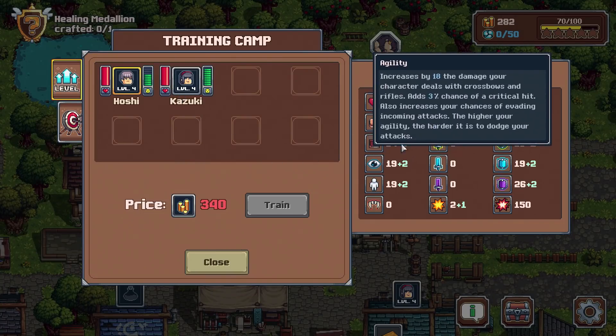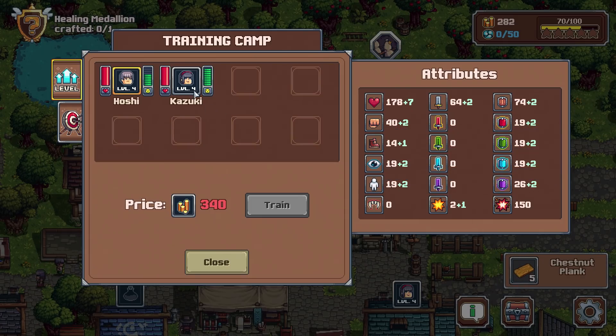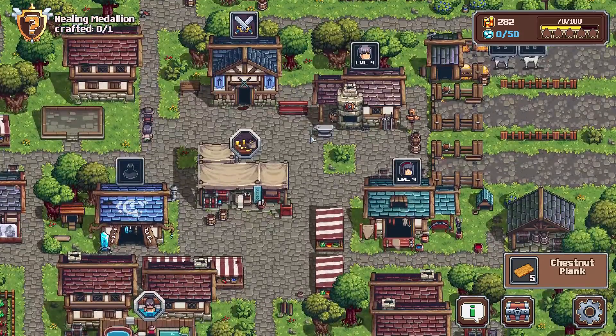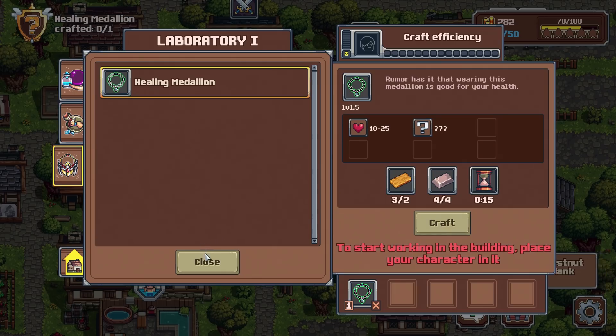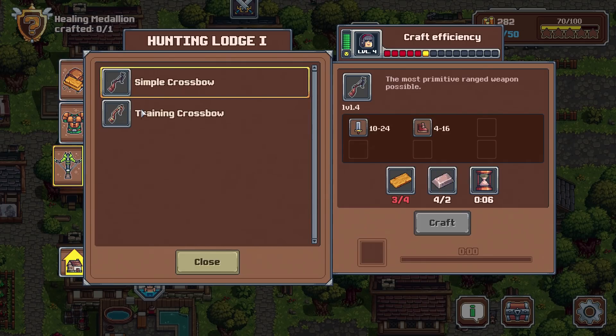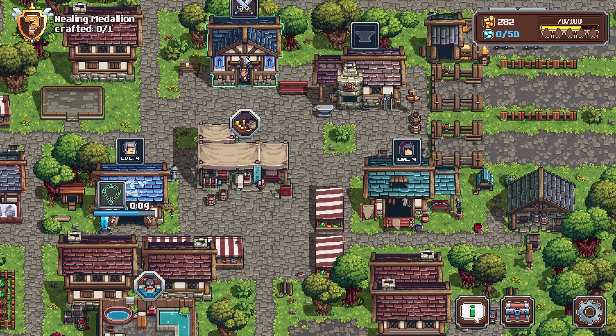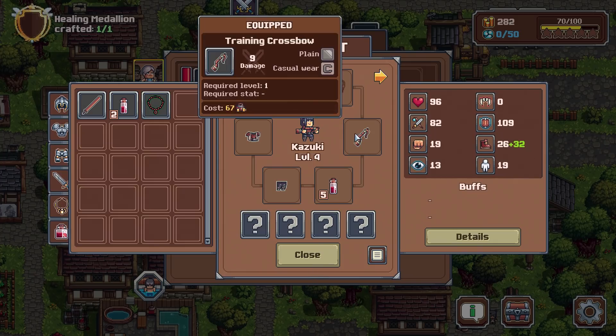Which of you has the best stamina? Health, agility, intelligence, stamina — 19. Both of you are more or less the same. Well, that's interesting. At any rate we can go ahead and make this amulet — but one shy. That really is a significant upgrade for Kazuki — a significant upgrade. Kazuki's already doing a ridiculous amount of damage and all they've got is a training crossbow.